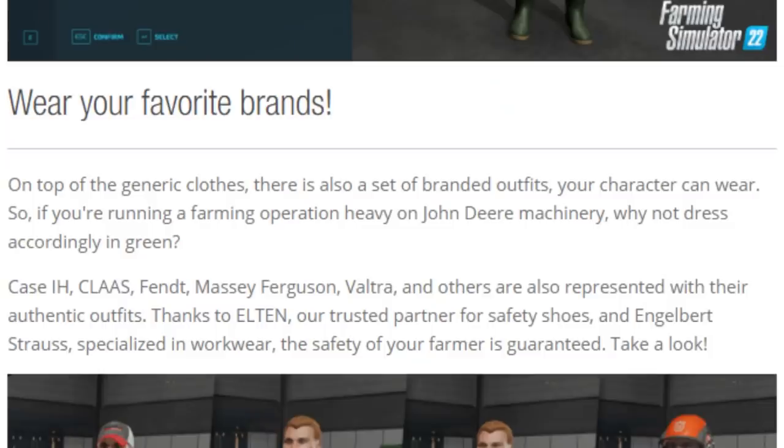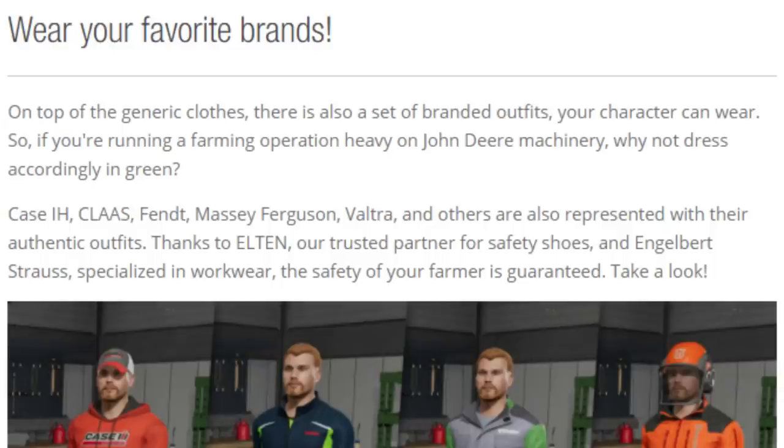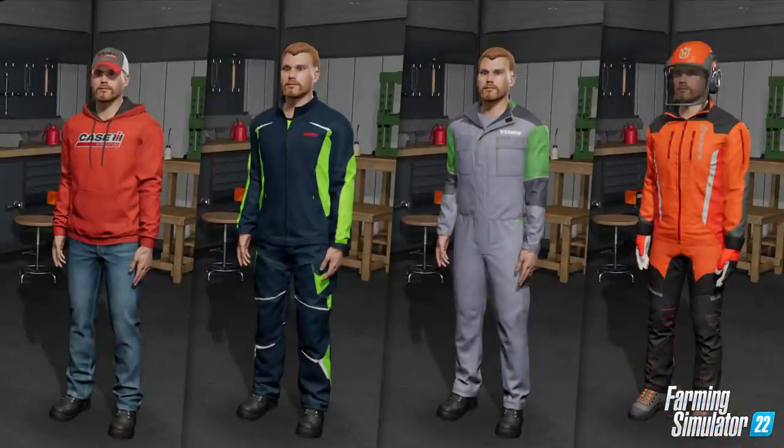Wear your favourite brands. On top of the generic clothes, there is also a set of branded outfits your character can wear. So if you're running a farming operation heavy on John Deere machinery, why not dress accordingly in green? Case IH, Claas, Fendt, Massey Ferguson, Valtra and others are also represented with their authentic outfits. Thanks to Elton, our trusted partner for safety shoes, and Engelbert Strauss, specialised in workwear, the safety of your farmer is guaranteed.